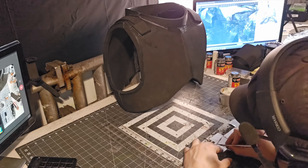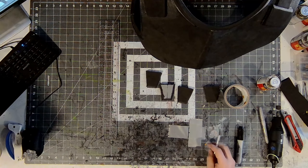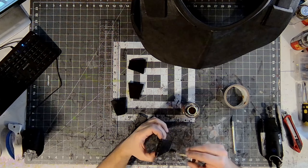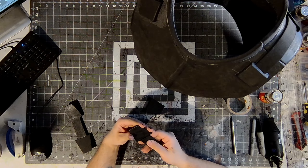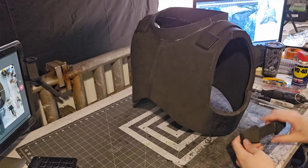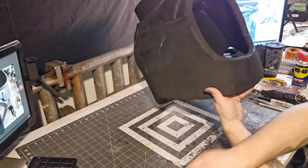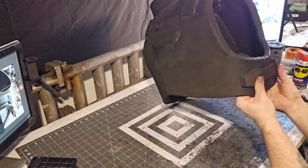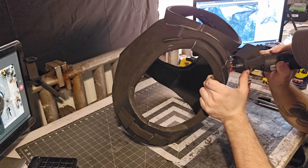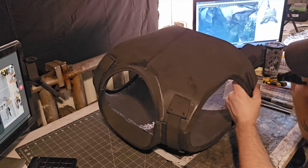With that all glued on, I repeated that process for the straps under the arms too. I also brought out my Dremel and used the end of my sanding bit to make fake rivets in the back, and then a smaller sanding bit to dig out smaller holes in the front and underneath the arms.